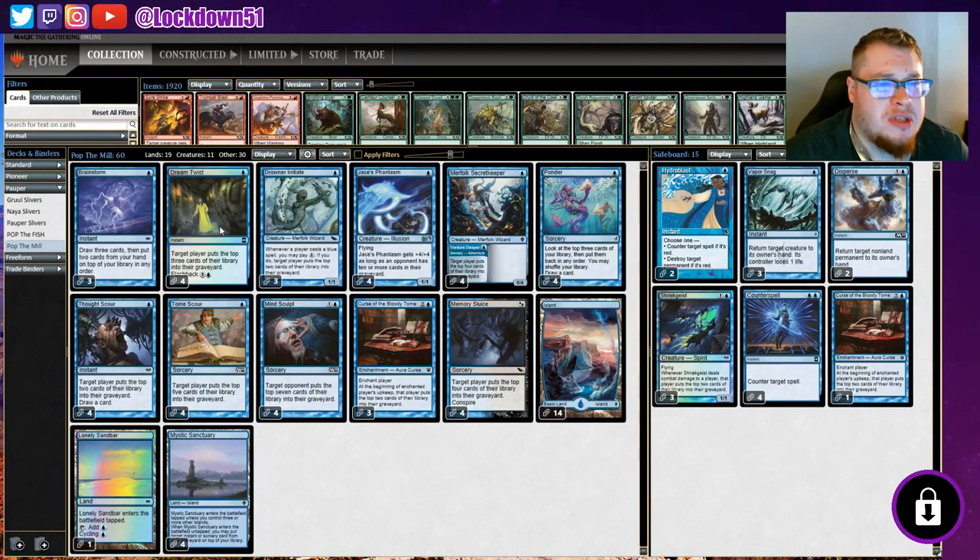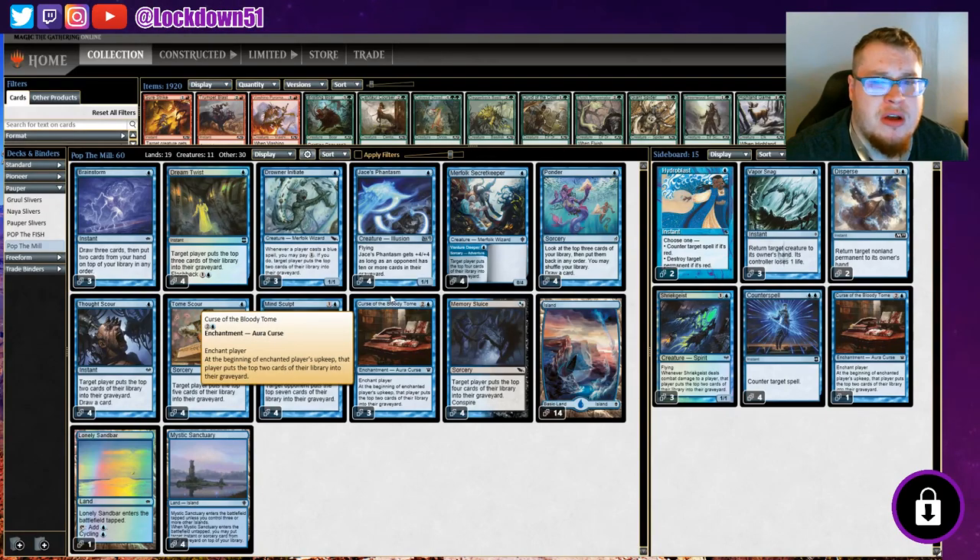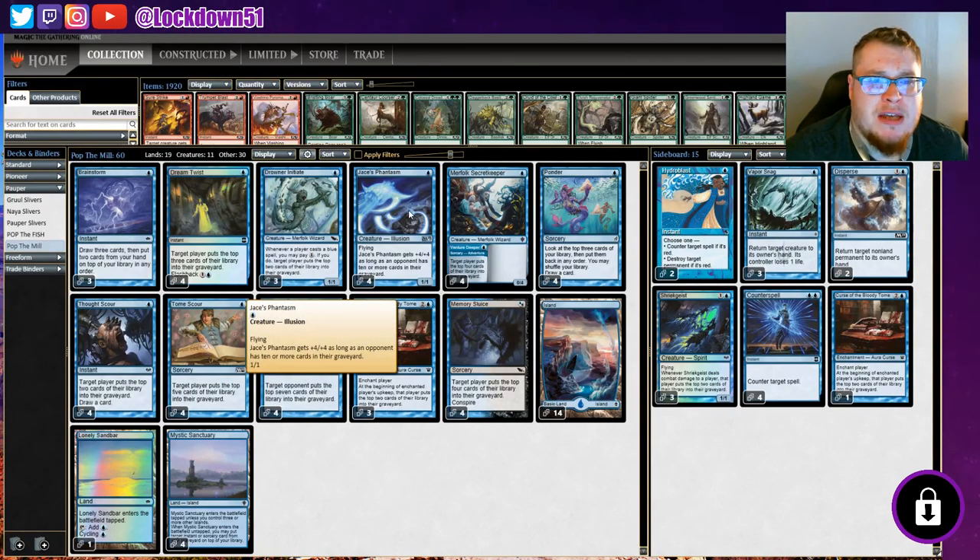One card I don't see played very often is Dream Twist. It's a good card — target player puts the top three cards of their library into their graveyard, and it's got a flashback for two, which means we can play it again from the graveyard. Jace's Phantasm gets a +4/+4 as long as the opponent has ten or more cards in their graveyard. It starts as a 1/1 and then goes up — this is basically our gargoyle of the deck.